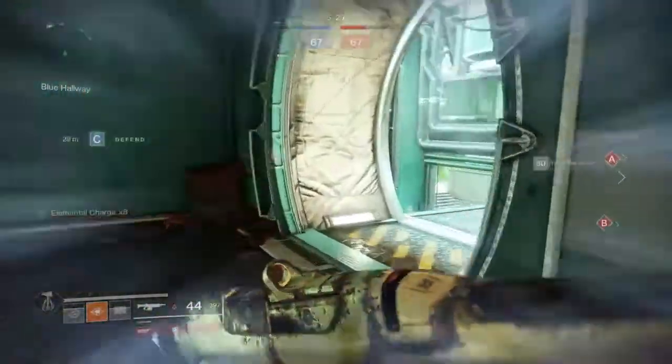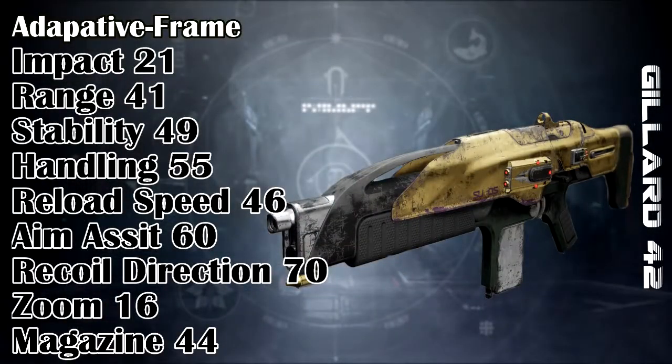For now, let's first take a look at what we're dealing with. Impact 21, range 41, stability 49, handling 55, reload speed 46, aim assist 60, recoil direction 70, zoom 16, and a magazine of 44.